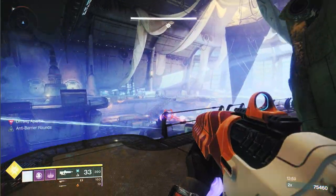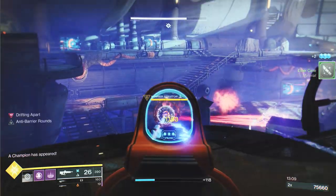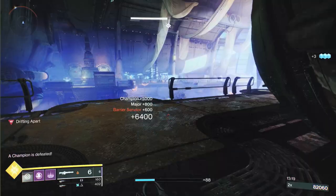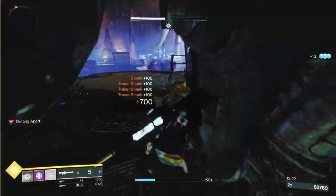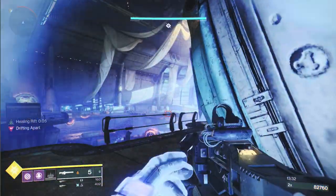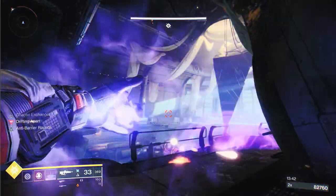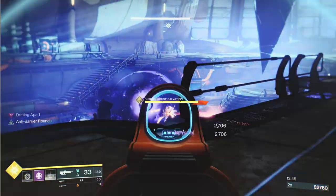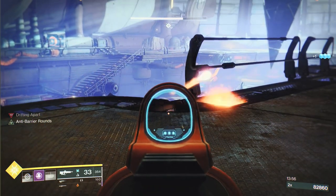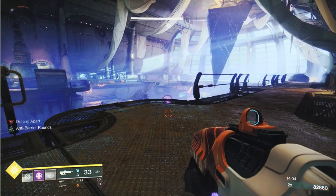Once you take these two barriers down you're going to get more barriers - a champion comes in, and shooting that takes care of a lot of ads at the bottom. You'll get another barrier spawning in. Other times I've done it I got another two barriers, so maybe it depends on the ads that are around. Take that barrier down - what I'm trying to do is break the champion's shield, waiting for rifts and grenades to stop them from buffing the boss.